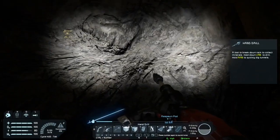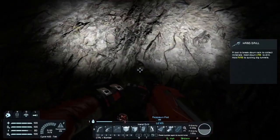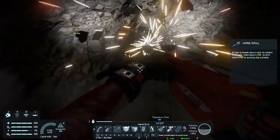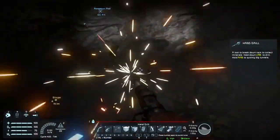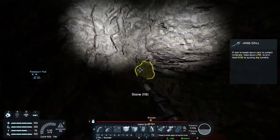I set my inventory levels to maximum under the advanced settings. This way, when I carry the ore back, I can max it out at almost 4,000 kilograms.